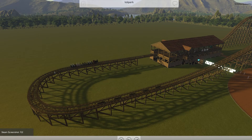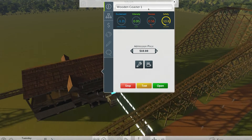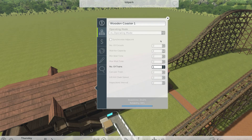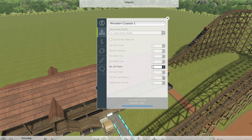Now it's working — how about that! There are paint and tools, and eventually you'll be able to see what guests are thinking about your train. Operating mode, number of trains — looks like we're going to get a lot of cool settings for each ride: minimum and maximum wait time, capacity, circuits — you can do two rounds on a ride — cars per train, and chain speed. I'm very happy to see that.